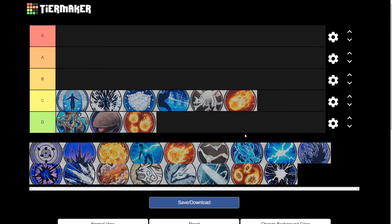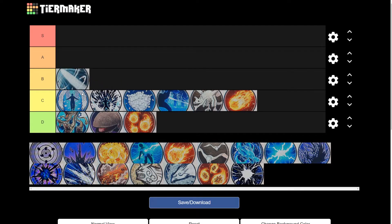Moving up to our B tier, we have the Wind Style Great Breach. Now this one's alright — it does go through walls and it does a little bit of damage and knockback. However, I just feel like it's not all that great and there are better jutsus you could use to get the job done in a combat battle. So that's why it's going to be a B.